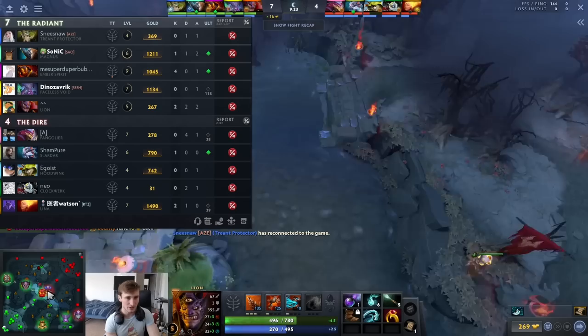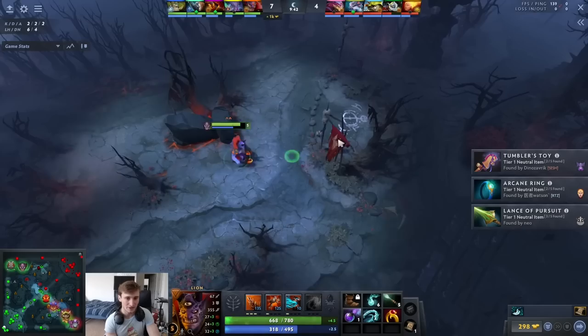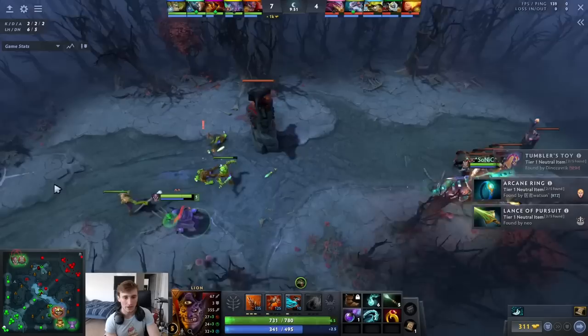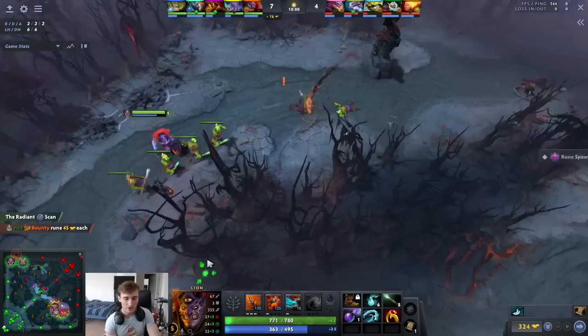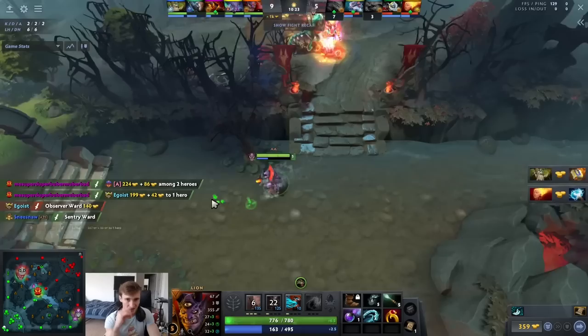He takes a little time to farm the mid wave and works toward level six. For whatever reason he doesn't get the Tome this game — Tree Protector is really underleveled so they take it. A lot of players do wrong is not realizing how hard it is to make plays during the daytime. You always want a smoke and a Tome when it hits daytime. Since he doesn't have the Tome, he finds level six by jungling and laning with Magnus for a short period.